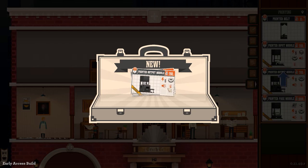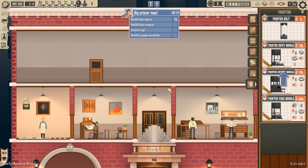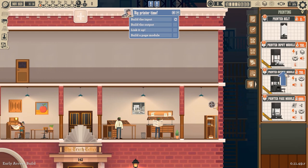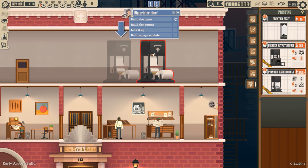Now we got printer input, printer output, and page printing. There's two things — oh, that's the printer belts. We have an infinite number of those. Let's build the input. I'm going to take up a lot of space for this — right there. Okay.